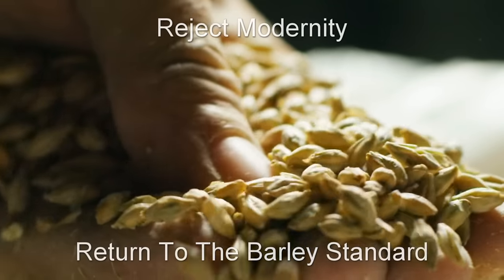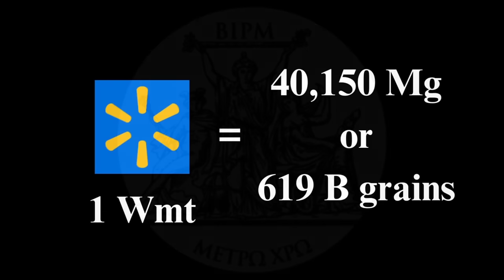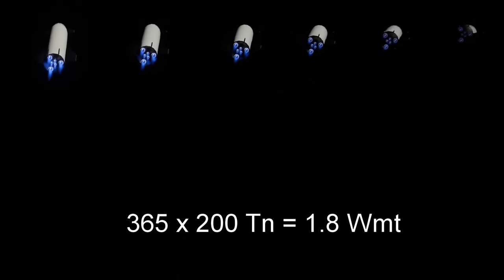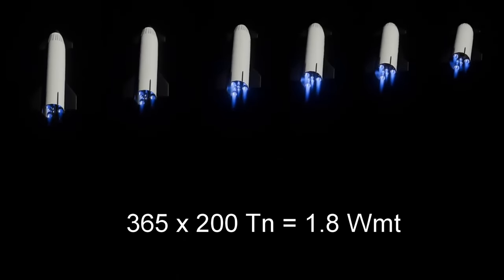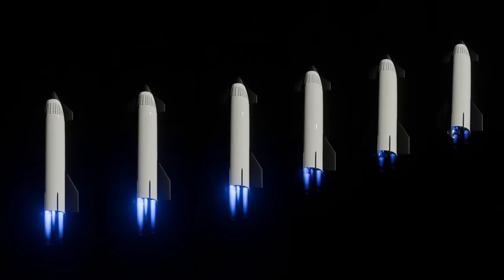7,000 grains of barley weighs 45% as much as a chunk of platinum iridium alloy from 1889, so I am officially proposing the addition of a new unit of measurement to the International Bureau of Weights and Measures: the Walmart, which is equal to 40,150 metric tons, or about 619 billion grains of barley. If we land one Starship-sized rocket on the moon every single day, 365 days a year, we could deliver 1.8 Walmarts of stuff a year.